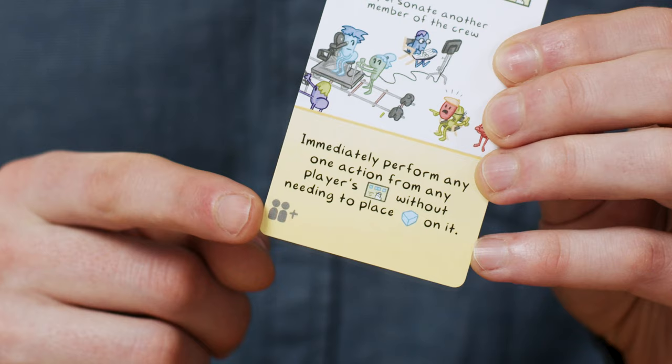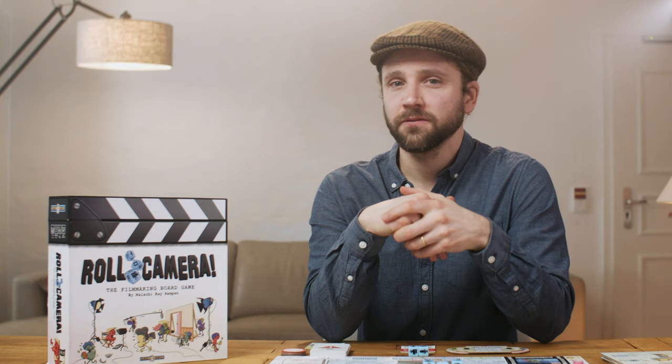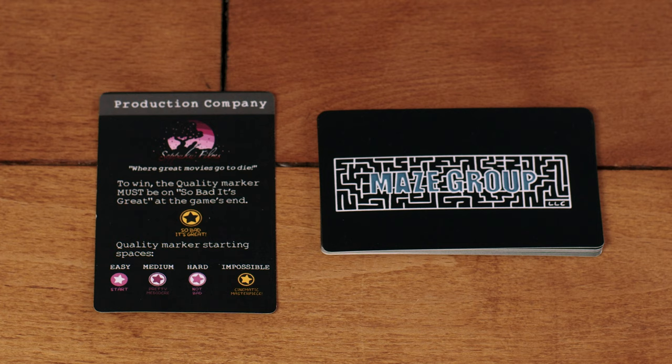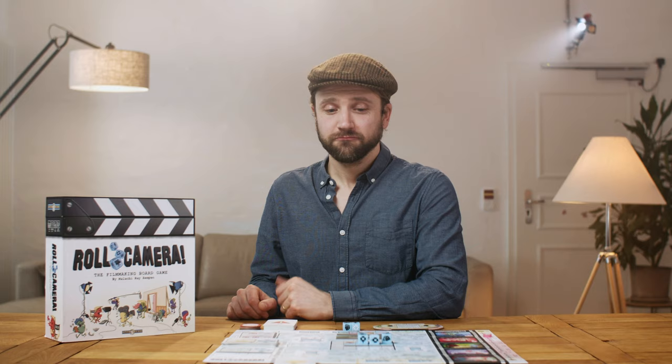If you want to play Roll Camera solo, all the rules are the same, but a couple of cards require two or more players — these are marked with a symbol, so if you draw them in your solo game, just discard and draw another. You can technically play with five or even six players since there are six total player boards, but make sure everyone stays involved even when it's not their turn. In a five or six player game, players should have a maximum of two idea cards in hand, not three. If you're familiar with Roll Camera and want more of a challenge, try choosing one of the production company cards — they each have unique quirks that alter the game's rules. Production company cards overrule everything, including problems.